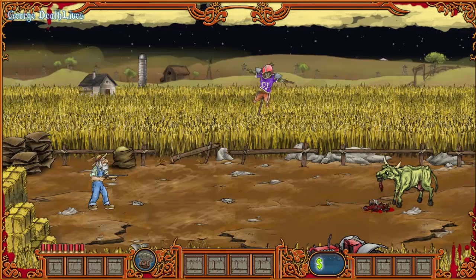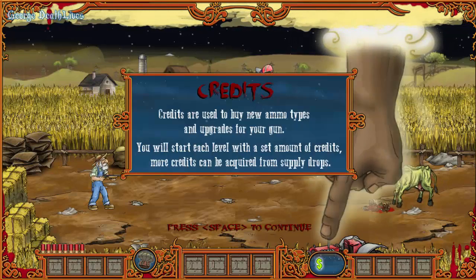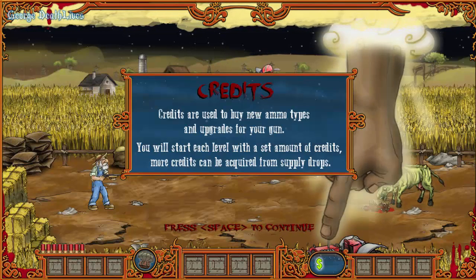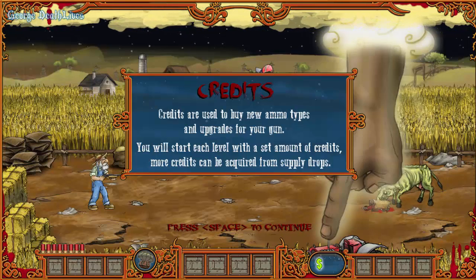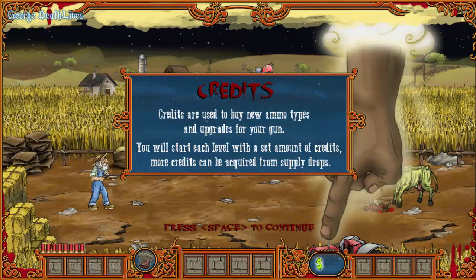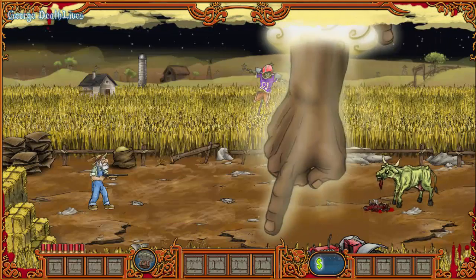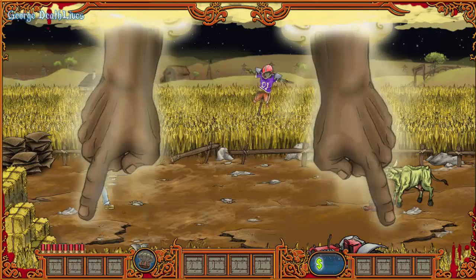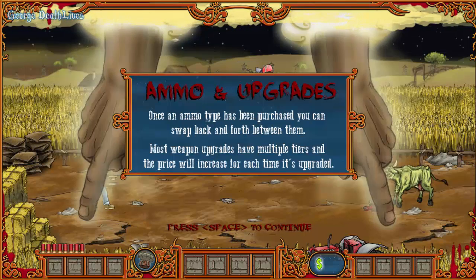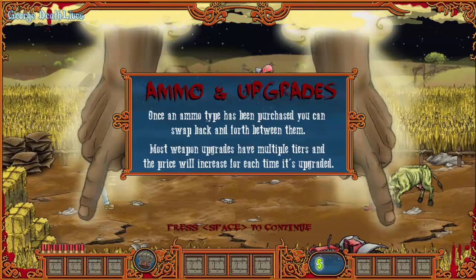I'm guessing this is the tutorial or something. 'It is going to cost money to save your soul' - that's interesting. 'Credits are used to buy new ammo types and upgrades for your gun. You will start each level with a set amount of credits. More credits can be acquired from supply drops.' So I'm guessing that's God speaking to me and I am his shepherd - this zombie fighter.